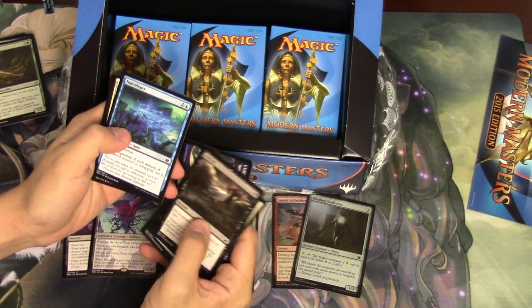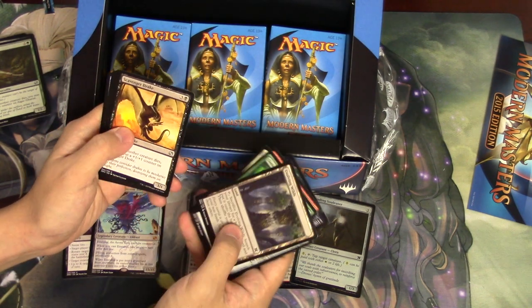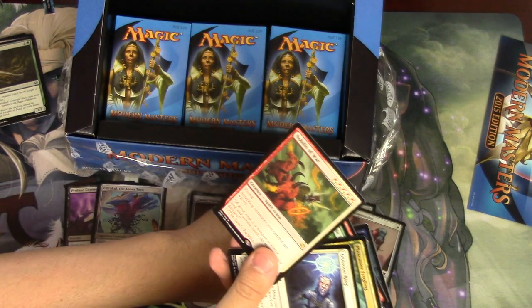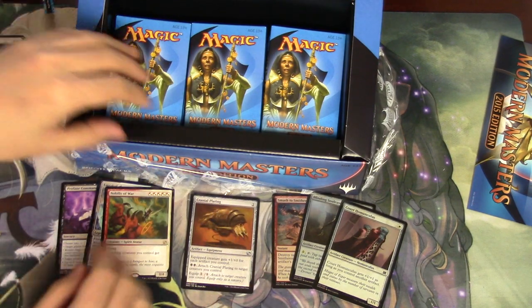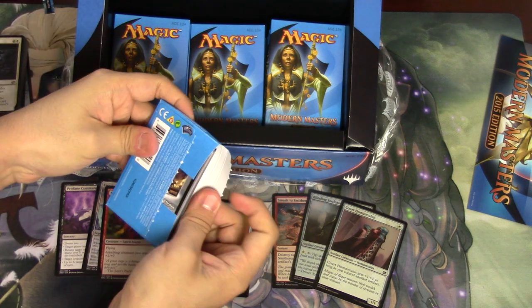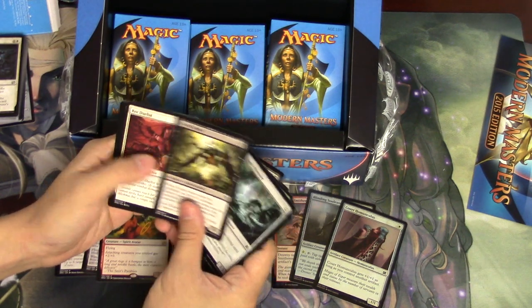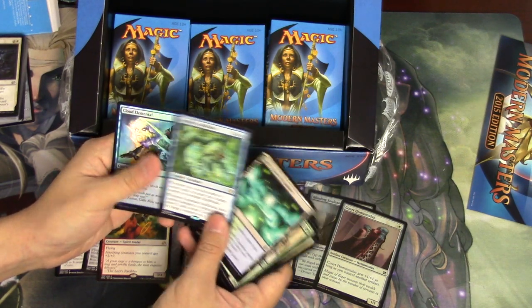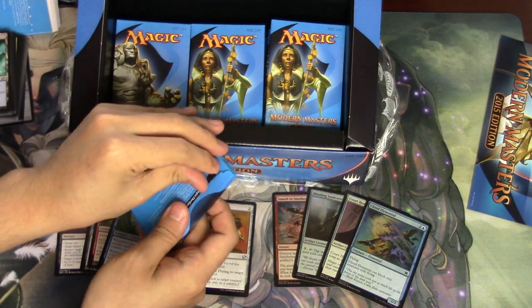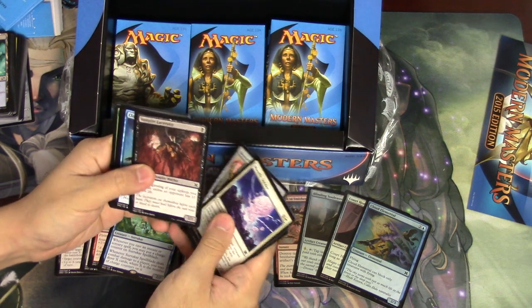Rampant Growth. Raise the Alarm is really good in limited — it was actually a very good limited format. This is probably one of the strongest cards in Magic Duels. Oblivion Ring, Kor Skyfisher, and Court Homunculus. Path to Exile is in this set — path to exile would be good in foil. Going a little faster here. Summon Growth, Spellblade, and Cloud Elemental. Not bad — if you're going to get a pack like that, and this box was about $200, every pack is around $8.